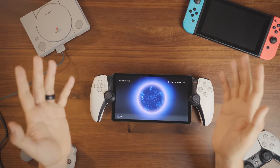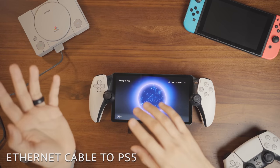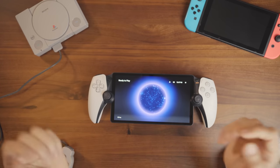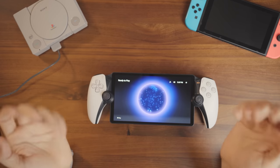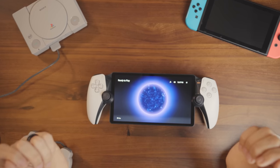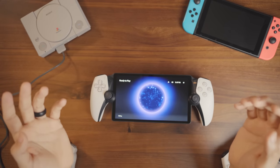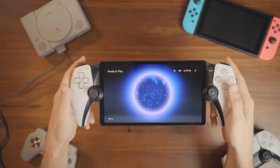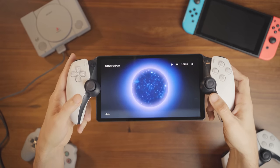For this first tip, you're going to want to have a direct connection from your router to your PlayStation 5. I realize this might not be as easy for everyone depending on where your router is located. Right now my PlayStation is in the basement, which makes it a little difficult to get a clear connection, so it's running off wireless. But now you also have the PlayStation Portal on wireless — that's two wireless signals, so the chance for lag and latency is a lot higher.